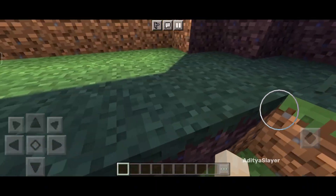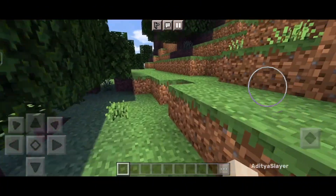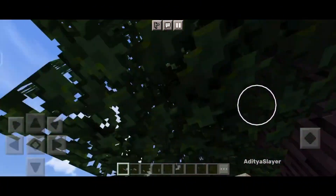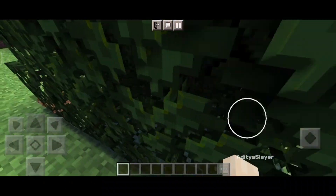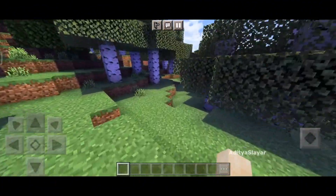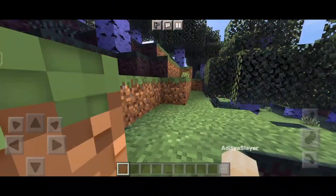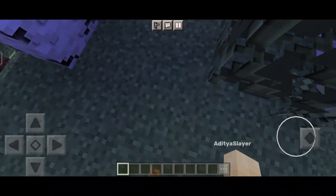One of the key highlights of the new shader update is the improved lighting effects. The shader now offers more realistic and dynamic lighting that will change the way you explore the Minecraft world. Imagine walking through a dense forest with sunlight streaming through the trees, casting realistic shadows and creating an atmosphere that feels truly alive. With the new shader, every corner of the Minecraft world will come to life with stunning lighting effects that will leave you in awe.